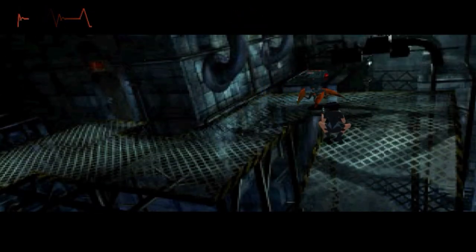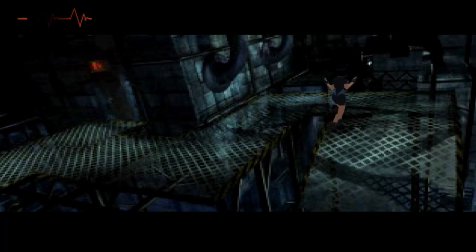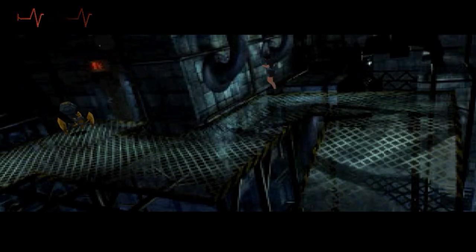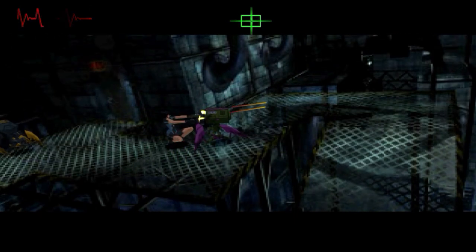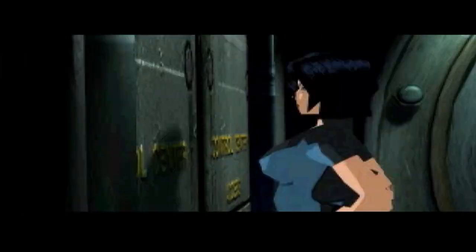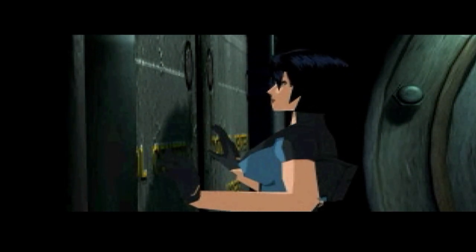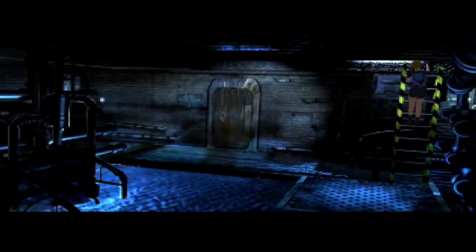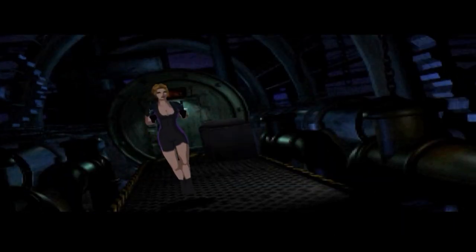The gameplay of Fear Effect 2 is also notable for its mix of action, puzzles and stealth, with players controlling each of the three mercenaries in turn while using their own unique abilities and play styles. Combat is a major part of the game, with players using guns, melee weapons and stealth to take down enemies, and players must also solve puzzles to progress through many of the game's areas. The storyline is also engaging with many plot twists, exploring themes of betrayal, revenge and redemption set against the backdrop of a dangerous and mysterious Hong Kong. In summary, Fear Effect 2: Retro Helix is considered one of the most visually stunning and engaging survival horror experiences on the PlayStation and acts as an excellent alternative to classic survival horror games on the system.